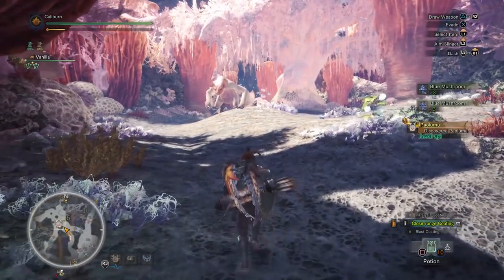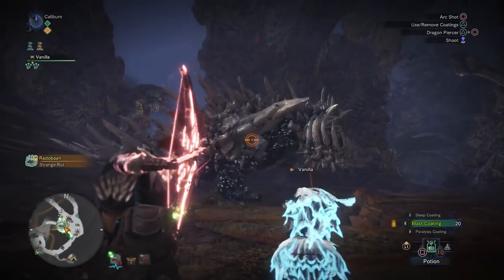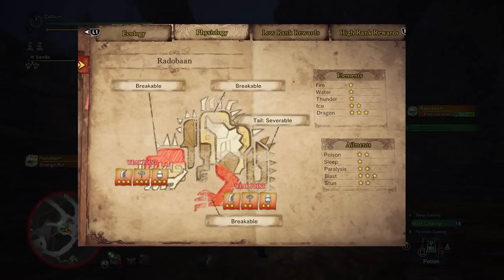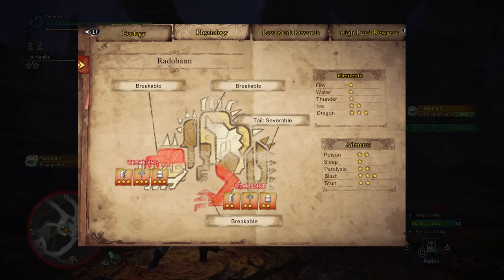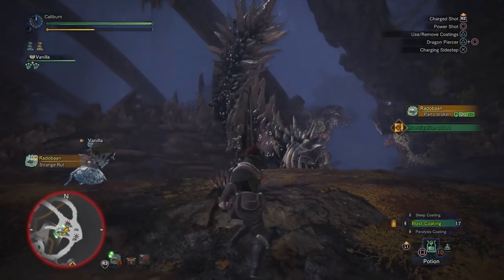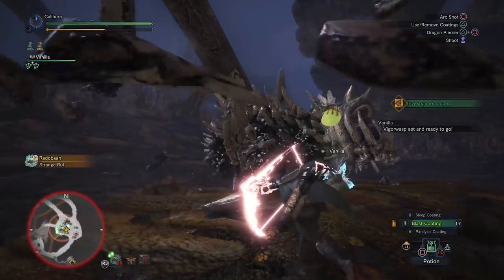Continue progressing until you've defeated Paolumu. Then you'll descend into the Rotten Vale and take out Radobaan. Radobaan is resistant to sleep but you can put him under with some effort. However, you will absolutely bully him with blast coatings on the Kulu Arrow 1. This is the last hunt in the game that you should actually use the Kulu Arrow 1. From now on, you should use the Tobi-Kadachi Bow.